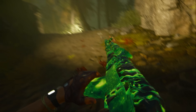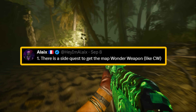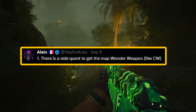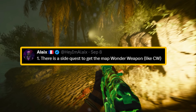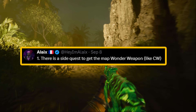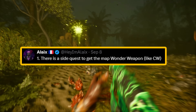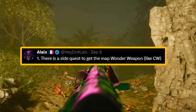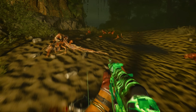As a side note, Alex also tweeted a day before saying that we are going to be getting a side quest inside of Terminus where we can receive the wonder weapon as the easter egg reward. At this point, everyone understands there will be ways of getting wonder weapons not just from the mystery box. Some of the worst mechanics in zombies history, in my opinion, is only being able to get a wonder weapon from a mystery box — there should always be a quest to either make or find the wonder weapon inside of the map.